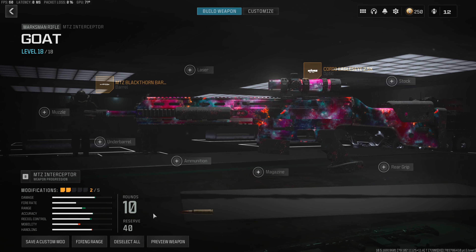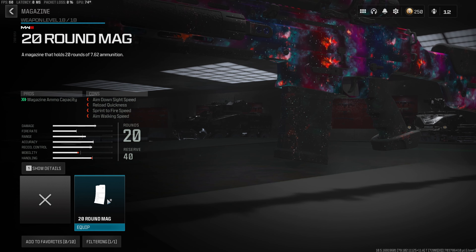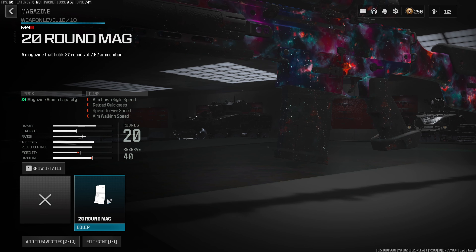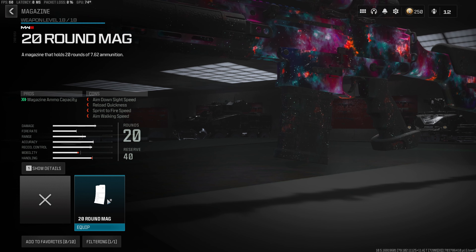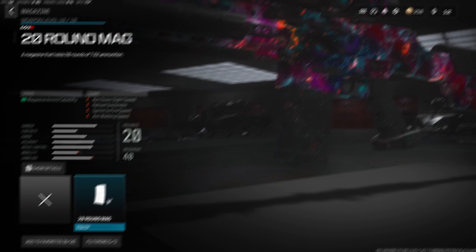Since this gun does only start with a 10 round magazine, we definitely want to throw on the 20 round mag. One of the only bad things about this weapon is it uses sniper rifle ammo. So when you're using this build, you definitely want to grab as much sniper rifle ammo as you can and stow it in your backpack, or carry an extra ammo box to make sure you never run out.